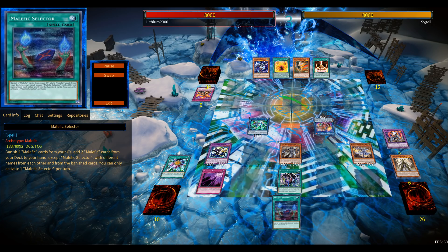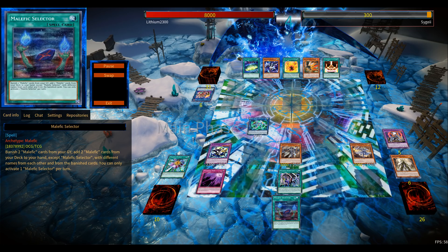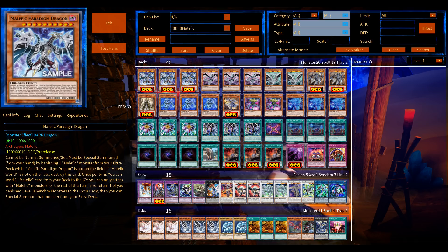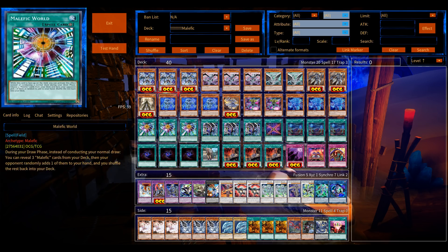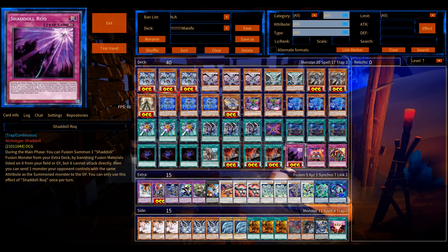It's something - it gives the deck more ways to prevent your opponent from playing, which is what Malefics still lack. The OCG has triple Skill Drain to compensate, but we only have one. This is the current build - feel free to leave suggestions. I might want to try a more rank 8 focused build after this one. That's it, thanks for watching - feel free to leave a like if you enjoyed the video. Signing out, peace.